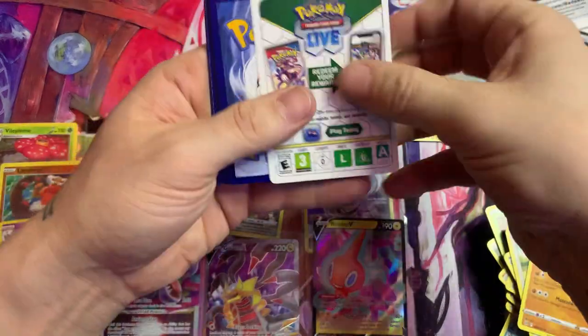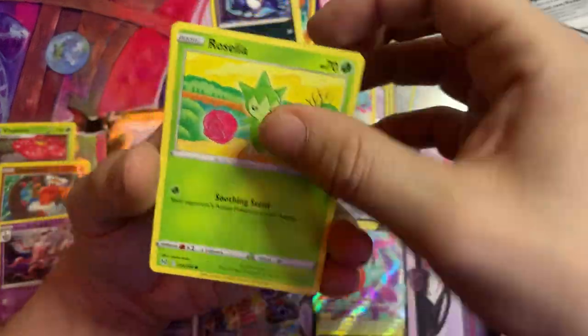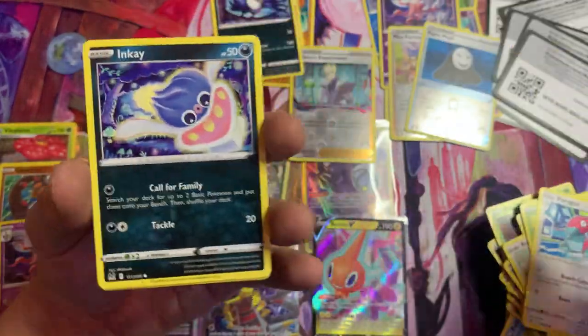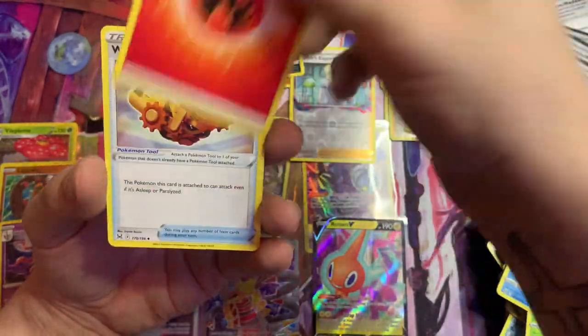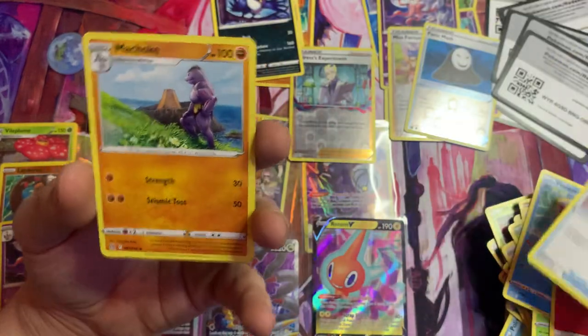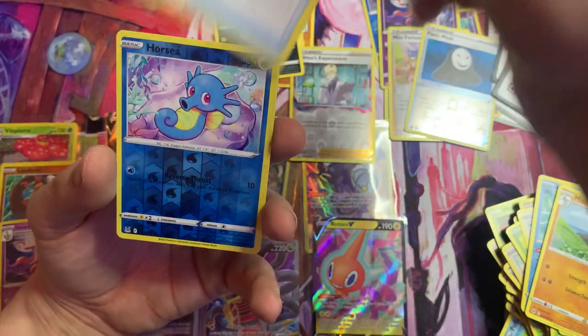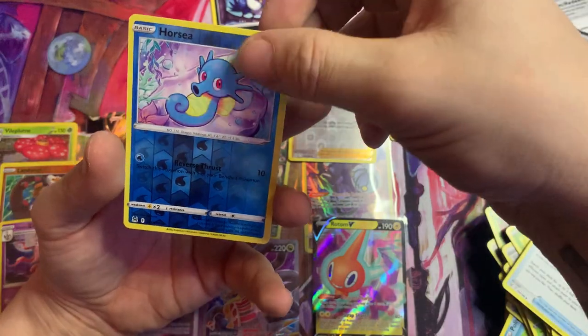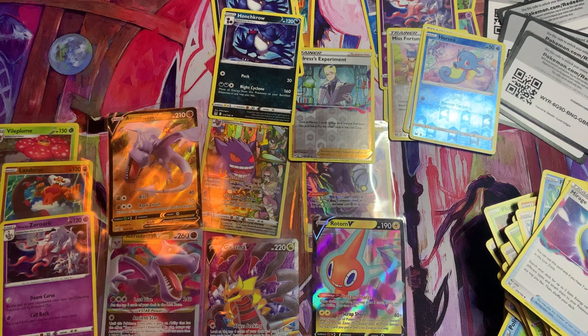Let's see — got a Roselia. I kind of like to go through all the cards, it teaches me what they are, I get to learn. Mirage Gate, Holo Horsea, Reverse Holo Horsea, and Honchkrow again. I don't know much about Lost Origin or Vivid Voltage, but I think this Lost Origin did us pretty good.